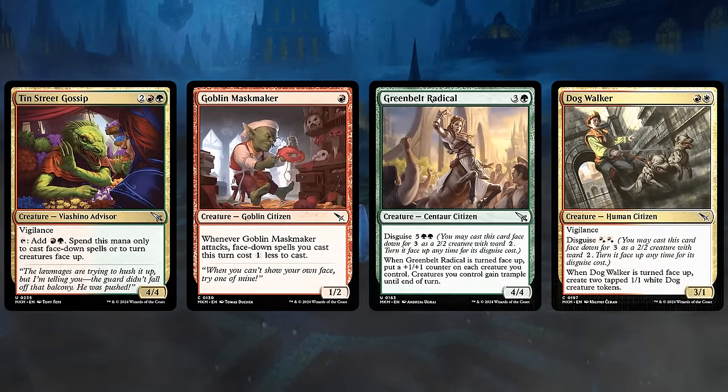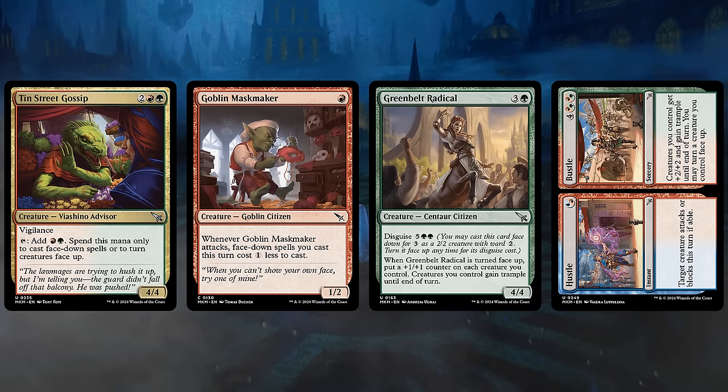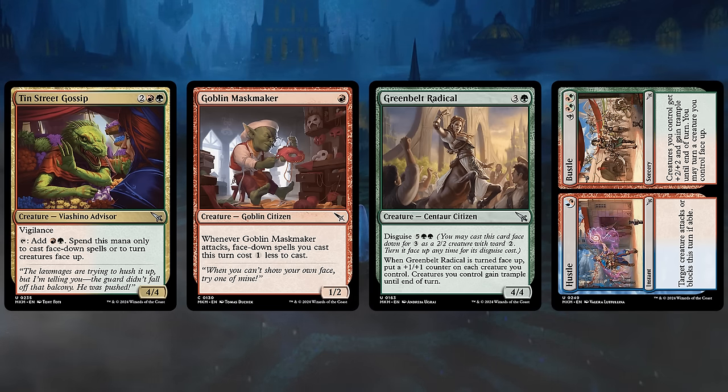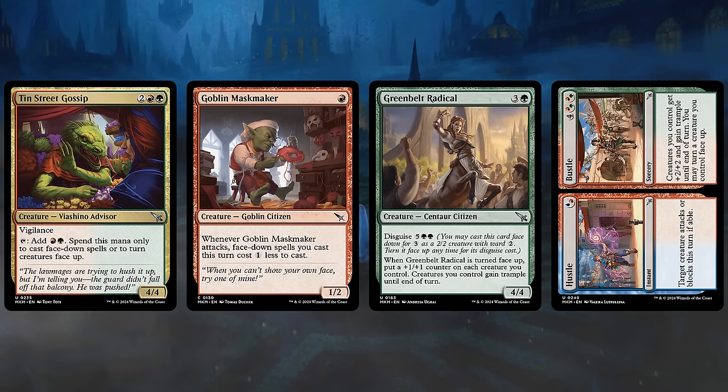Red-Green, represented by the Gruul guild, is also quite interested in Disguising its creatures, although these will typically be more impactful once turned face up. The Tin Street Gossip fits in perfectly — a 4-mana 4-4 with Vigilance that can tap to add a red and a green, which we can only spend to cast face-down spells or to turn creatures face up. The Goblin Mask Maker, if cast on turn 1, can attack on turn 2 and give us a discount to Disguise a creature for just 2 mana.